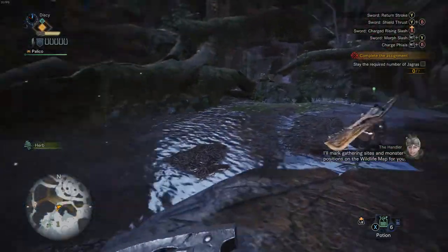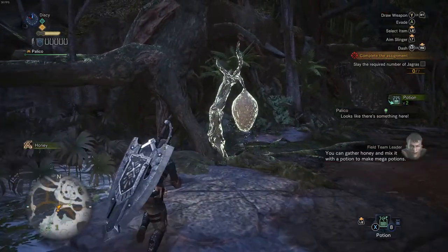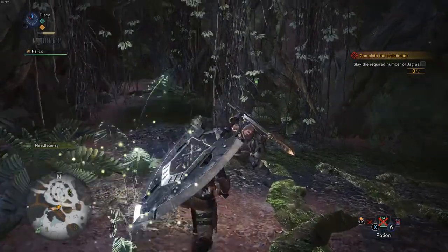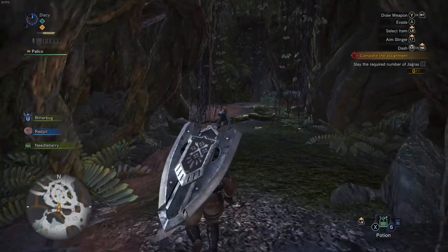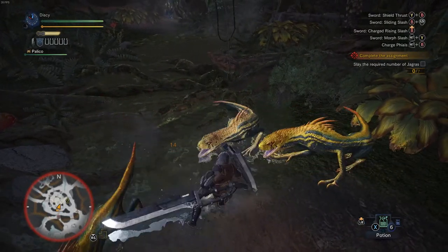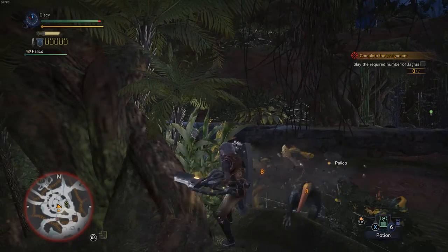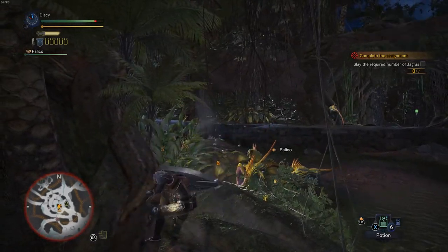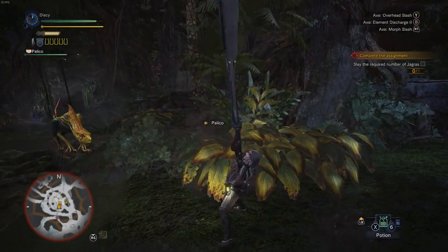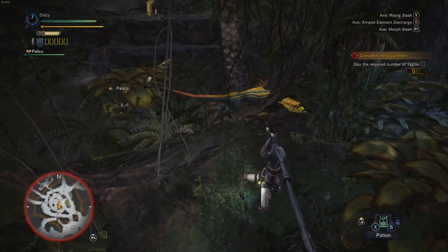I'll mark gathering sites and monster positions on the wildlife map for you. Grab this herb. You gotta sheathe it to collect items. Mega potions for mega healing. Yep — oh, I missed. I don't know the combos entirely. I think this is to change the weapon. Come on — oh my gosh, I'm not hitting anything. I missed everything there.